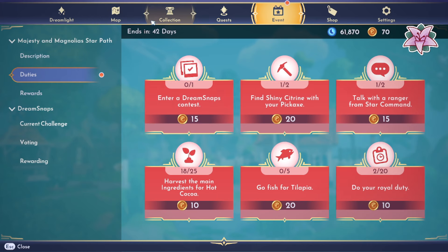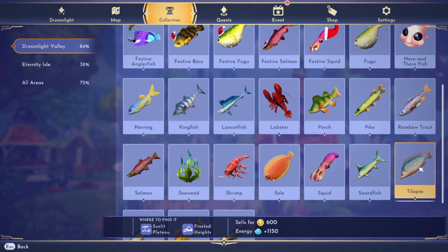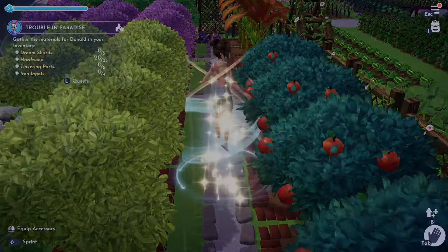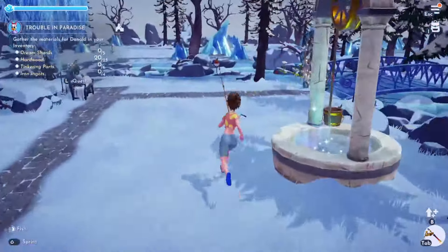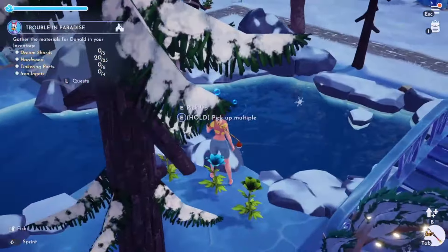Let's see about tilapia - I need to find out where those are because I can't remember. Frosted Heights and Sunlit Plateau. I think in Frosted Heights they're the blue bubbles, maybe the white bubbles - I really don't know. I think they're the blue bubbles. If we only need to get five of them, there's a blue bubble right there. Wait, the crabs are the blue bubbles - what are the white bubbles? Let's fish this white bubble and see.